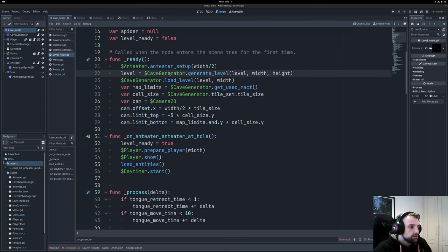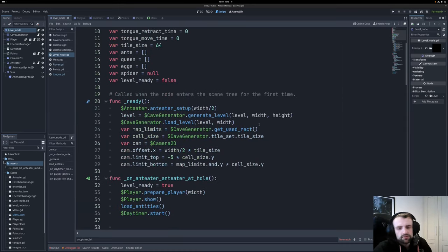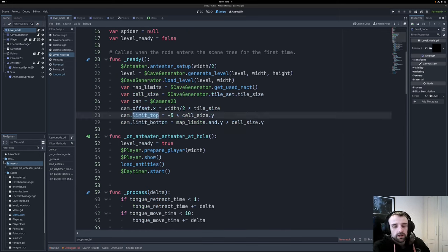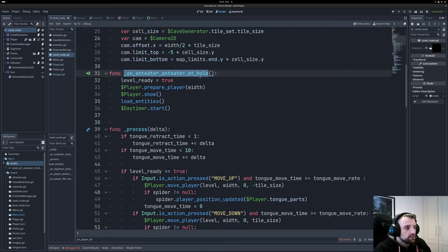On ready, we first set up the anteater — that's the guy that moves on screen at the top. Then we prepare the levels: generate level, load level, and get the camera map limits, cell size, and tile size. We then set the camera offset so the level is as centered as possible. The height and width can be edited, though too big a level would be too hard — how would you retract your tongue in time if the level is 100 tiles long?